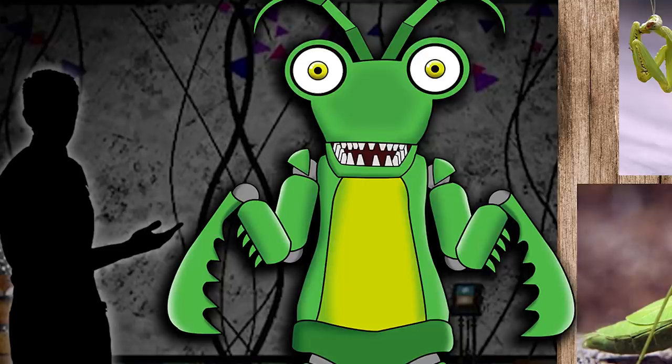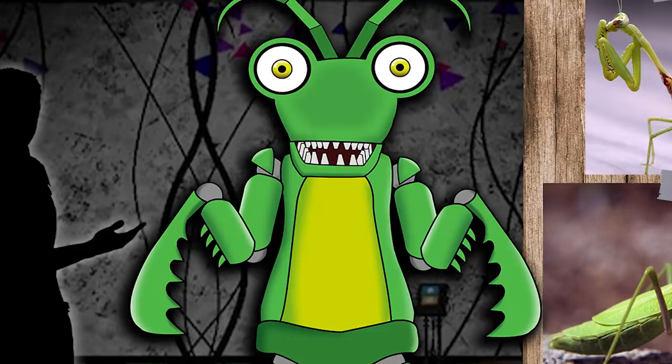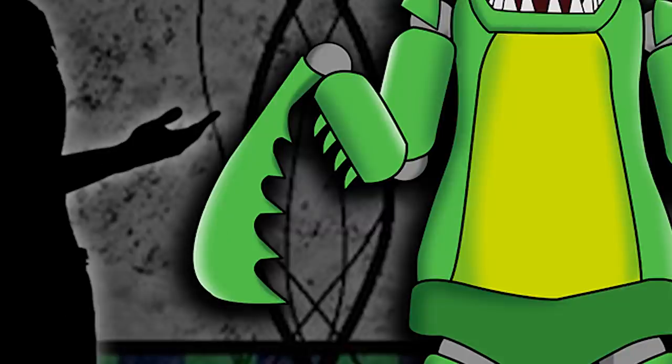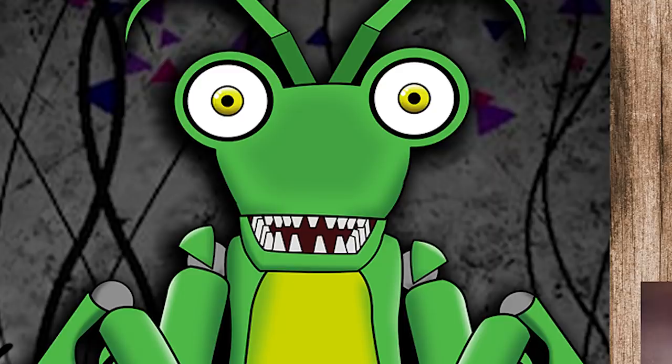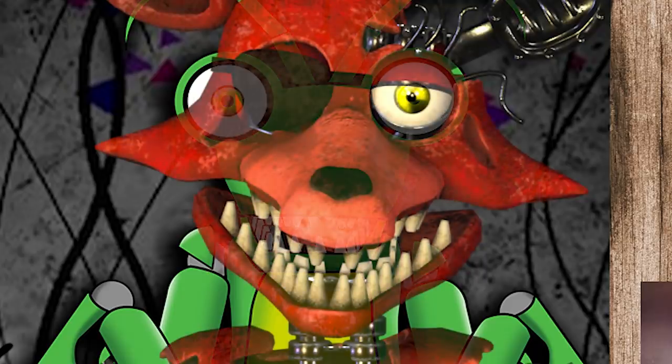Melvin was modelled after the famous green insect, the Praying Mantis, which is most famous for their large claws and eyes. The engineers went with the famous green colour scheme with a touch of yellowy green as well. Melvin's claws were quite unique — one of the only Freddy Fazbear animatronics to have such extravagant and interesting limbs. Their eye colour was quite interesting as well, oddly resembling another famous Freddy Fazbear character's eye.